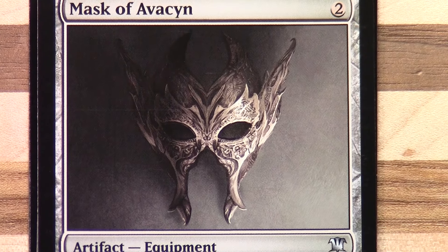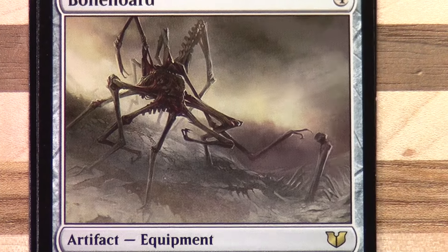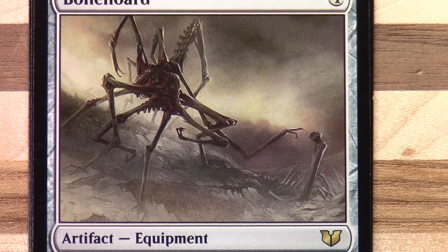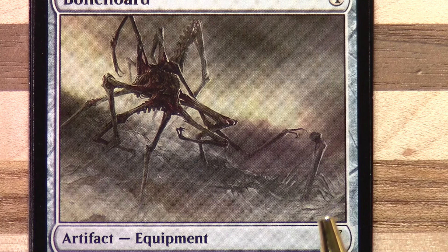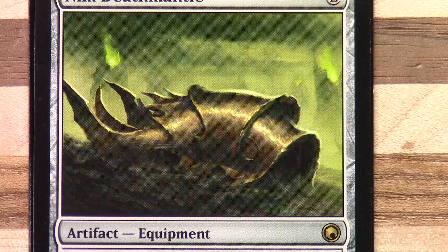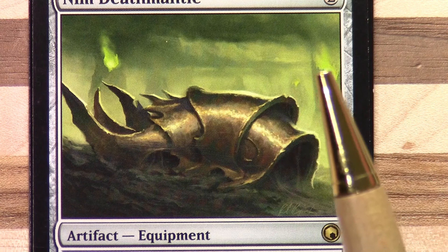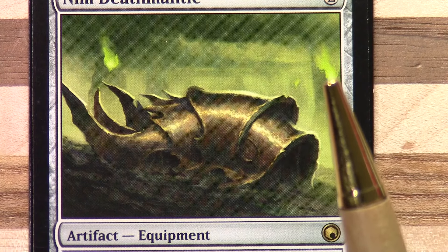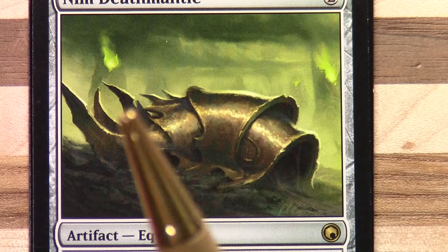Mask of Avacyn — yeah, pretty straightforward. Bonehoard — that must be one of the bones that it's hoarding. Pretty dark. And we have Nim Deathmantle — what is that structure in the background? I mean these look like vents here, but I'm not sure what this is behind the death mantle.